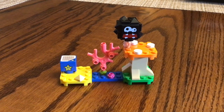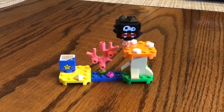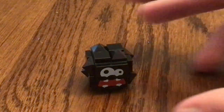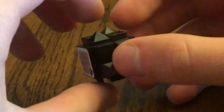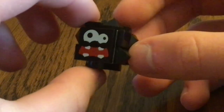I forgot to say — I bought this set on Brickling, and it came to my house yesterday. Here is a look at Fuzzy, and this is the same character who came in the new Lakitu set, and he also came in the Series 1 character packs.